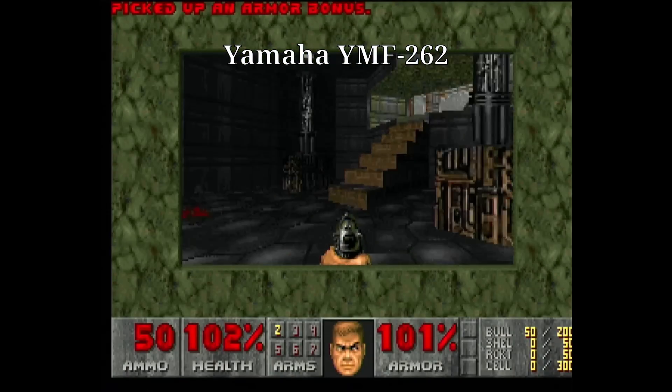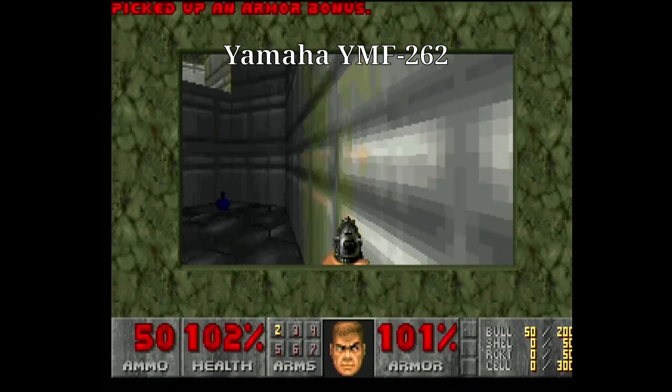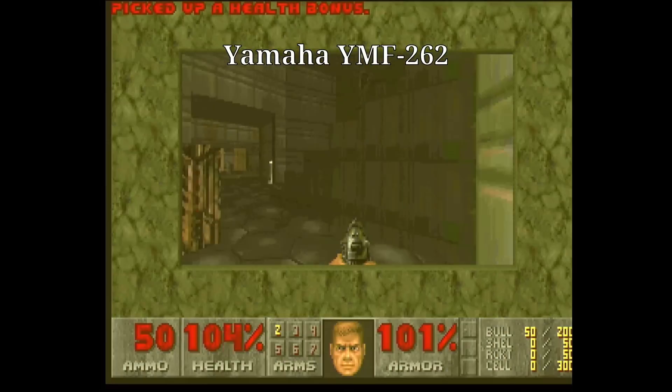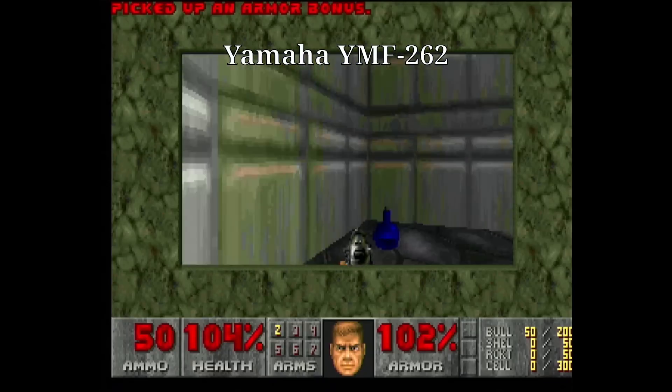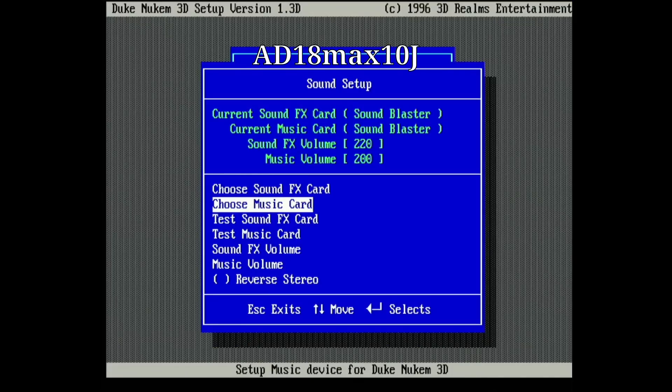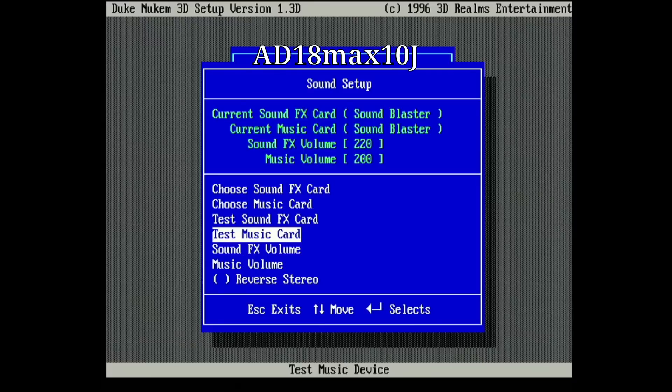As you can hear, it is not really awful — not like there are missing notes or other obvious bugs, but it sounds pretty much different. Here is another example: Duke Nukem 3D. First, the Analog Devices implementation.